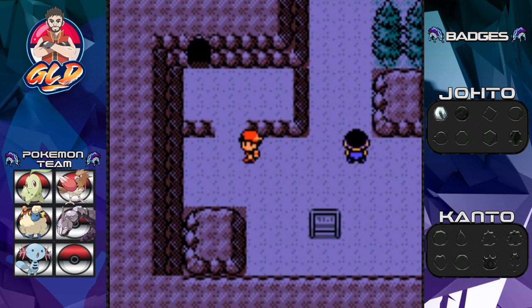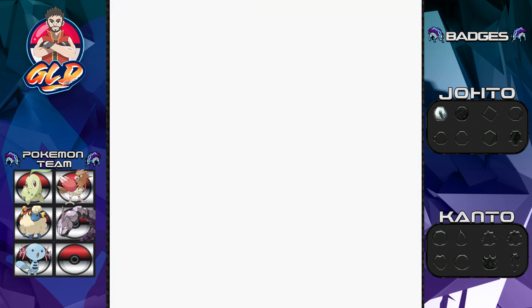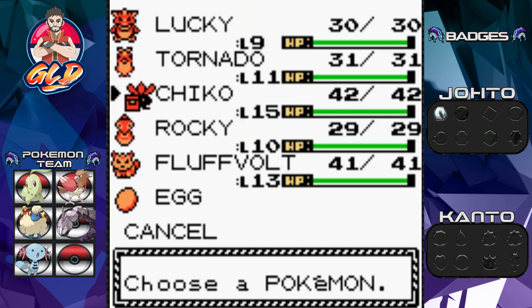Off screen I did a little bit of training for our buddy Lucky - it is now at level 9. Tornado and Chico are right behind it. The two backup Pokemon, Rocky and Fluff Bolt, are not going to be seeing any action this episode unless needed, because we're kind of at the threshold with the whole trading thing in generation two.